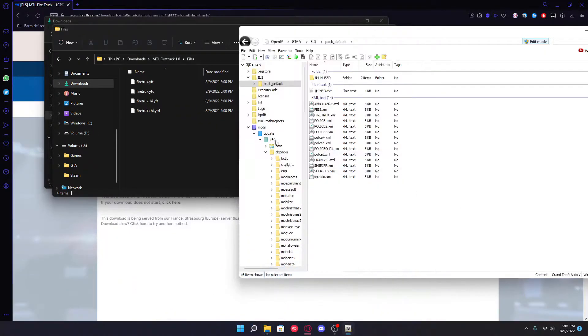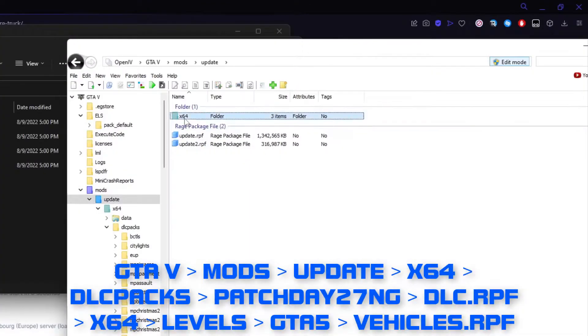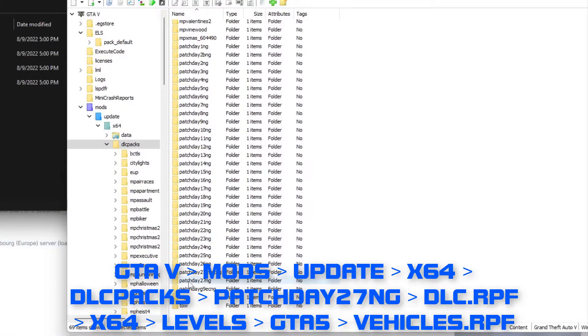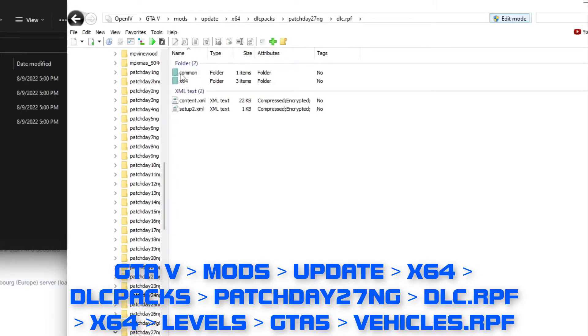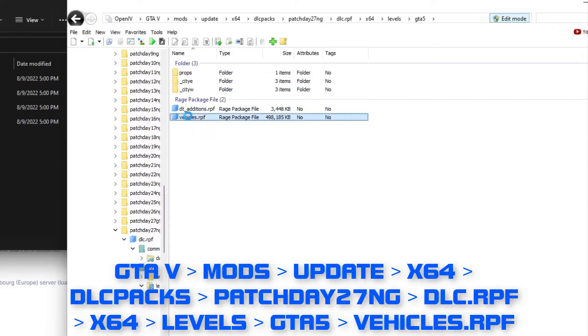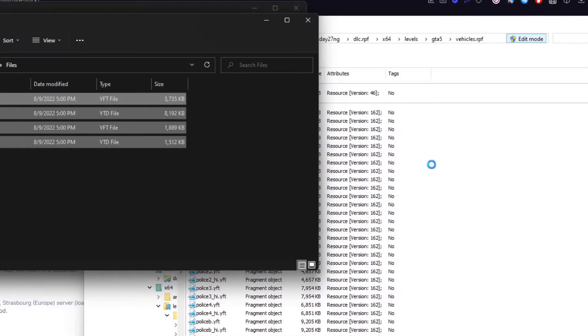Now we're gonna go into Files. Go into Mods, Update x64, DLC Packs, then Patchday 27MG. Then go into DLC.RPF, x64, Levels, GTA V, Vehicles.RPF, and you're just gonna drag and drop this in.